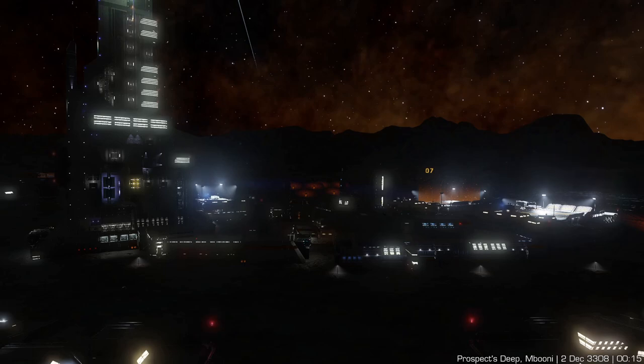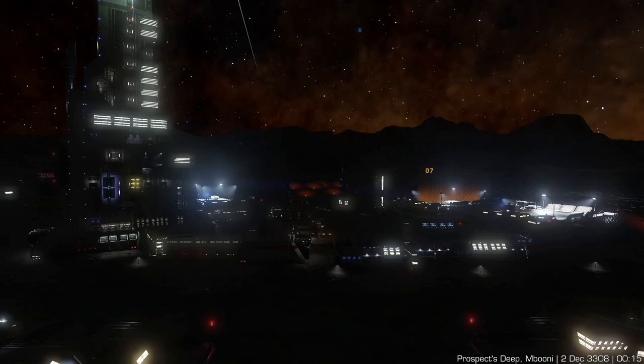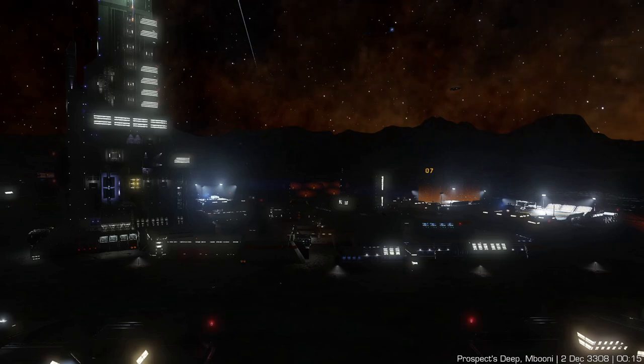Modified — also called pre-engineered — Guardian weapons are modified versions of Guardian weapons. You cannot change or upgrade the engineering effects. You can get them at Prospects Deep in the M. Boonie system.